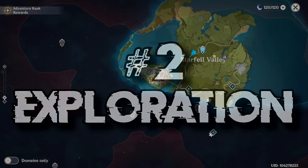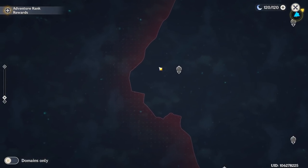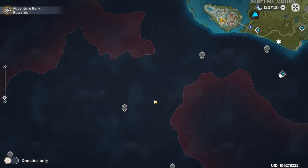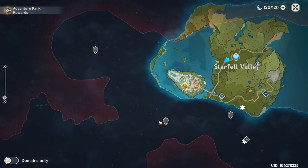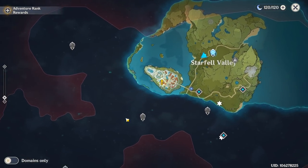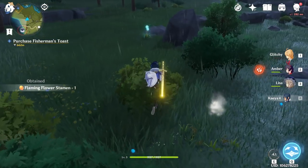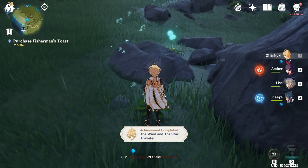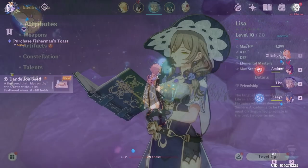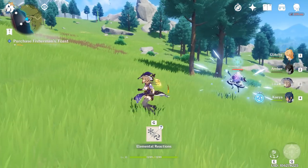Exploration. The map of Genshin Impact is vast. You will look at the map and instantly want to check out the corners of the region and unlock the viewpoints. Though this is something you really need to do, you should first play through the story a bit further before you start doing that. The world of Teyvat holds many locations with puzzles that need an elemental discharge to activate. The free-to-play party you unlock has these elements, so once you unlock a character named Lisa, you're good to go.